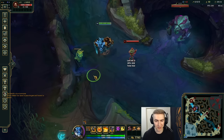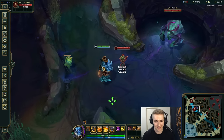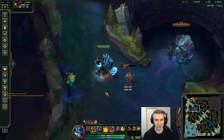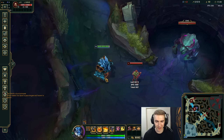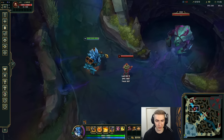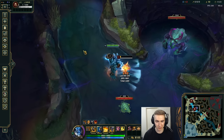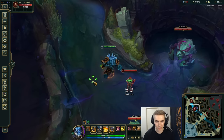Moving on to Malphite's W: one of the only mechanics Malphite really has is that his W is an auto attack reset. Auto then W and you essentially get an extra auto attack in for free, maximizing your DPS. The final point about Malphite's W is that it actually gives you extra attack range on the active — if I press W and hit him, I'm going to whack him from far away and then move forward after the W active is used. This is extremely useful for lane — punishing people for going for CS and proccing your Grasp.